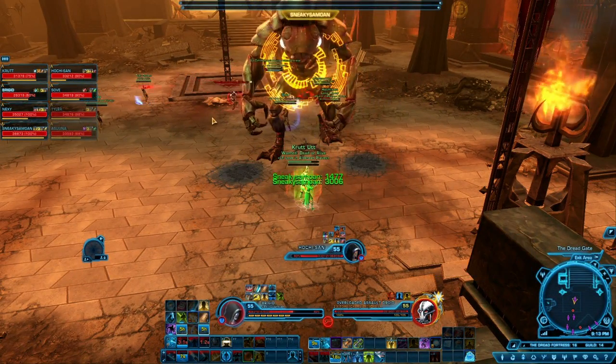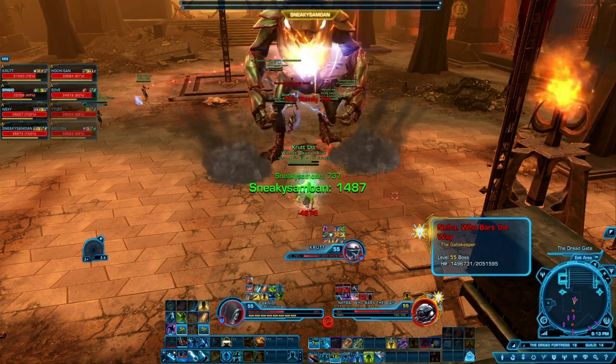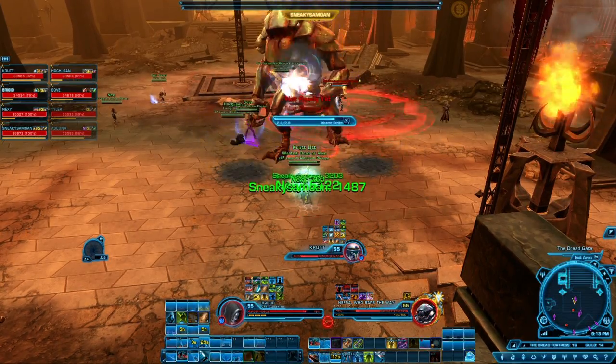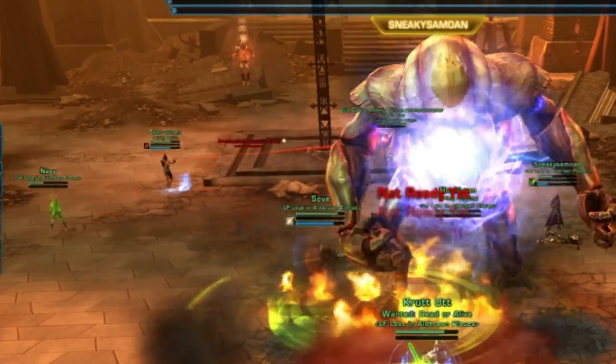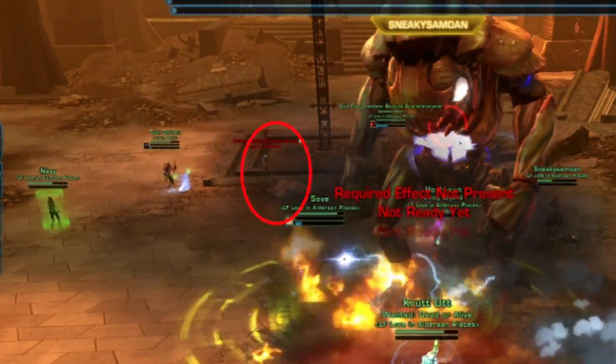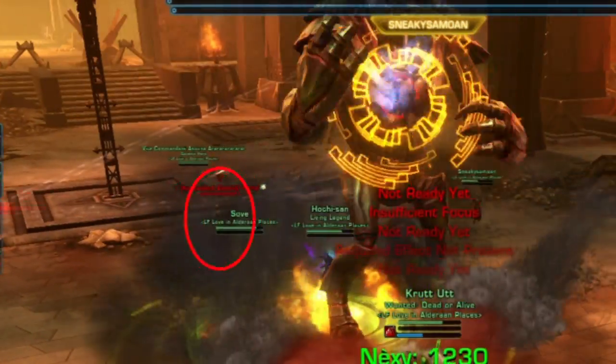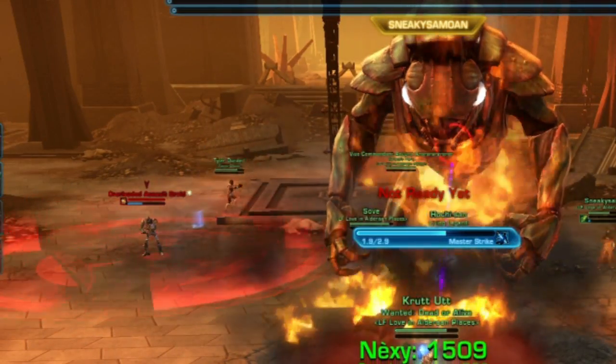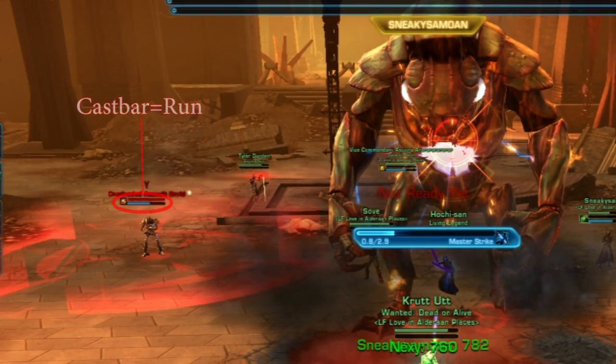DPS should spread out as much as possible and be sure to stay away from the boss's frontside. This will also help with the boss's next mechanic, the Overload Assault droids. These droids are similar to the firebugs from the Thrasher encounter, except they do not announce their target — they just run at someone and begin to set up the bomb. Once the droid begins casting, all players should run out of the red circle immediately.